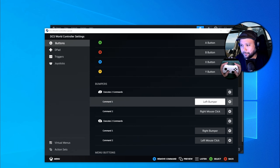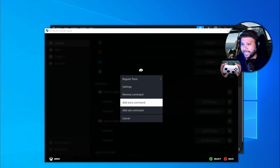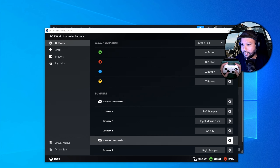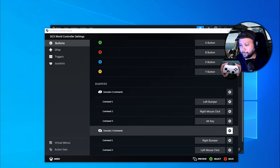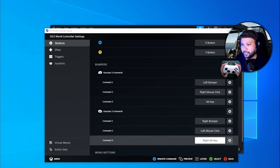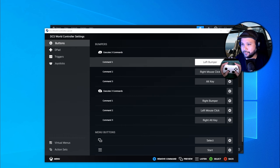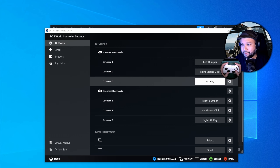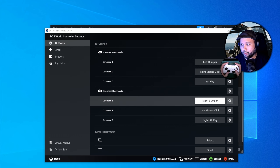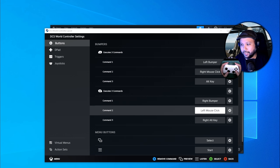Then go back to Left Bumper, click the gear icon again, Add Extra Command, tab over to keyboard, and set this to Left Alt. Then do the same for Right Bumper — Add Extra Command and set Right Alt for Right Bumper. When done, LB executes three commands: Left Bumper, Right Mouse Click, and Left Alt. RB executes: Right Bumper, Left Mouse Click, and Right Alt.